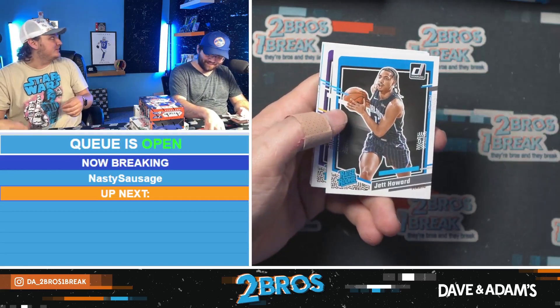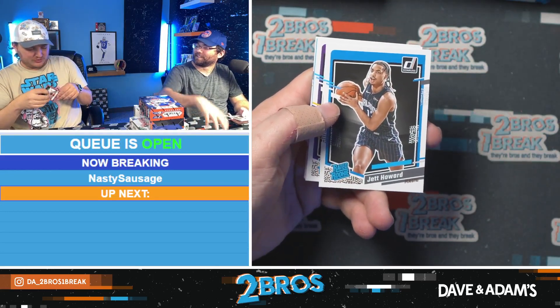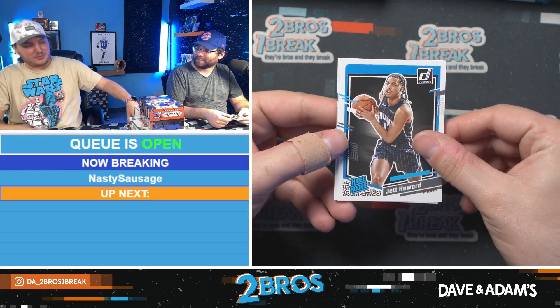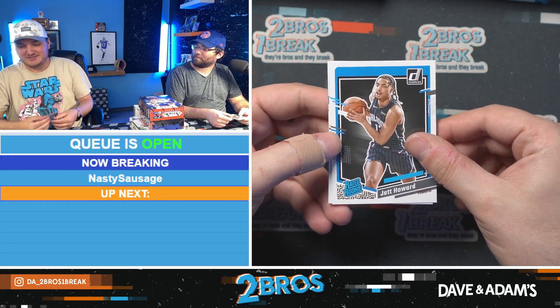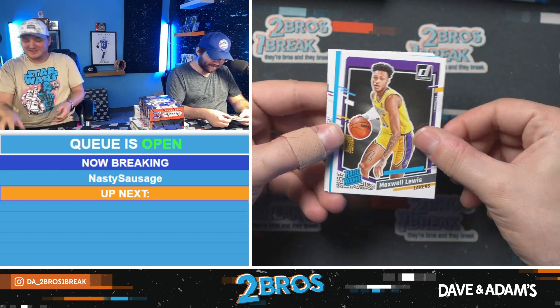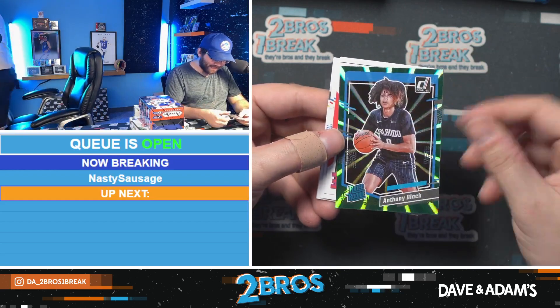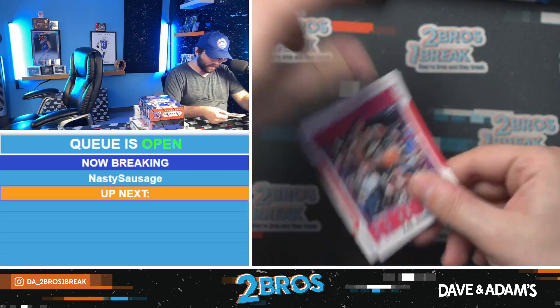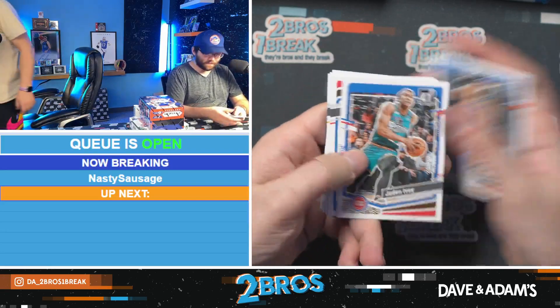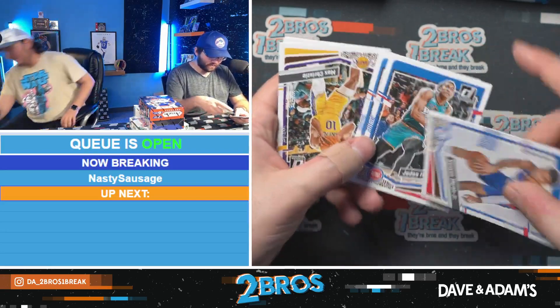Bobon auto confirmed. Also heard that someone pulled a Keith Bogans patch — Keith Bogans patch for Pete, that's even better. JJ pulled a Mario Chalmers auto. Mario Chalmers auto — Maxwell Lewis, we have an Anthony Black on the green rated rookie.